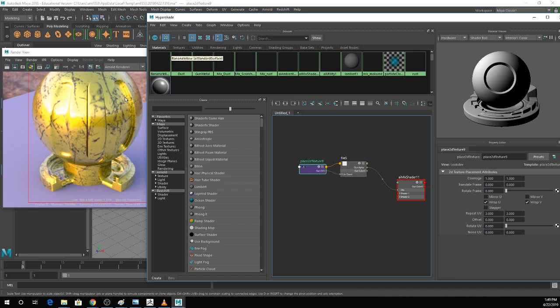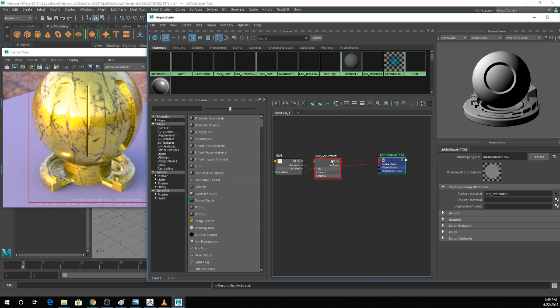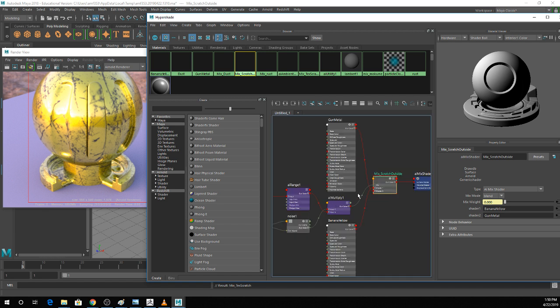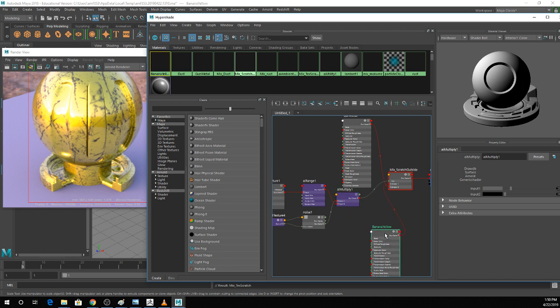So if you're ever looking for a cheap and easy way to make a scratched metal texture, you can totally do it like this. Now I'm going to go through and combine: I still want the scratches on the main face but also the roughness around the edge. So what I'm going to do is start combining mix shaders like an actual crazy person.